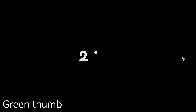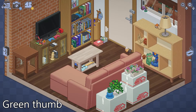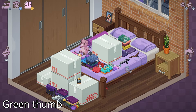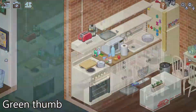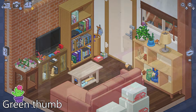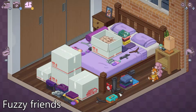On to 2015, we're putting all of the houseplants onto shelves for Green Thumb. After that, we're getting the fifth toilet. Then onto the bedroom, there will be two stuffed animals — a pig and a tiger. Just set them next to each other for the achievement Fuzzy Friends.